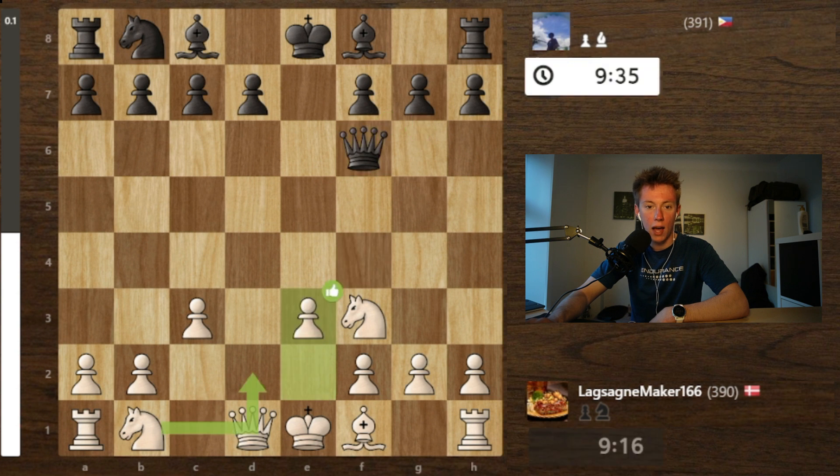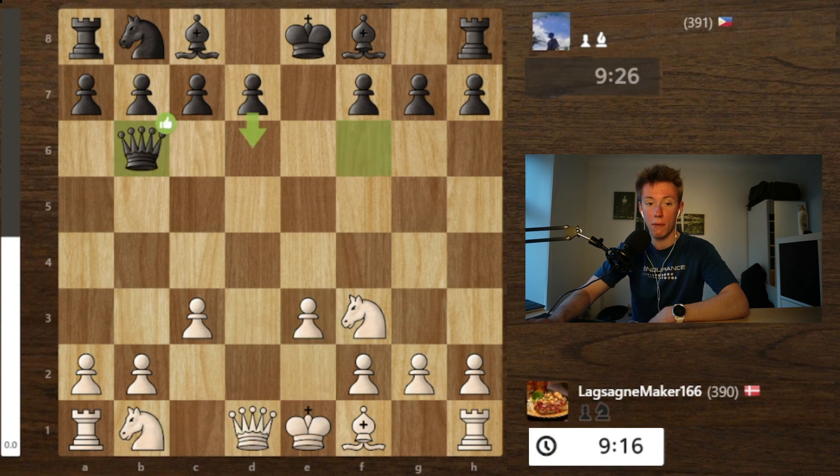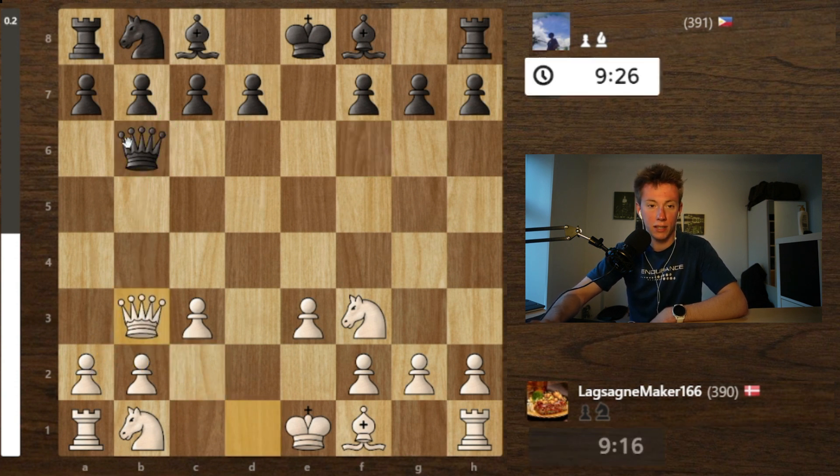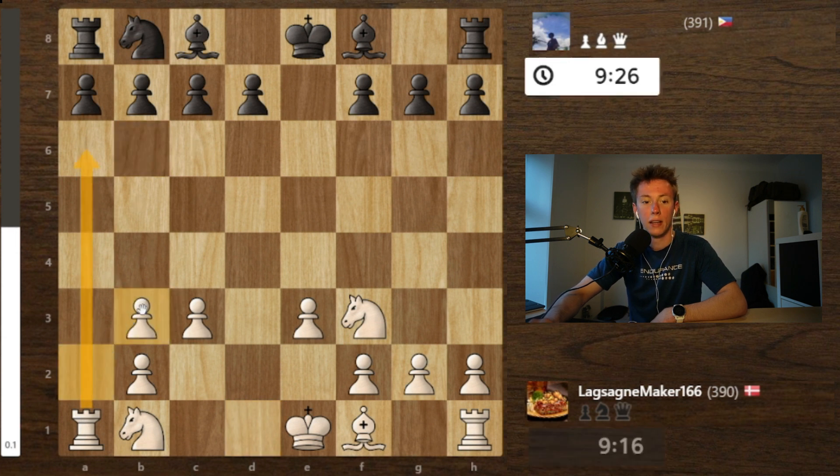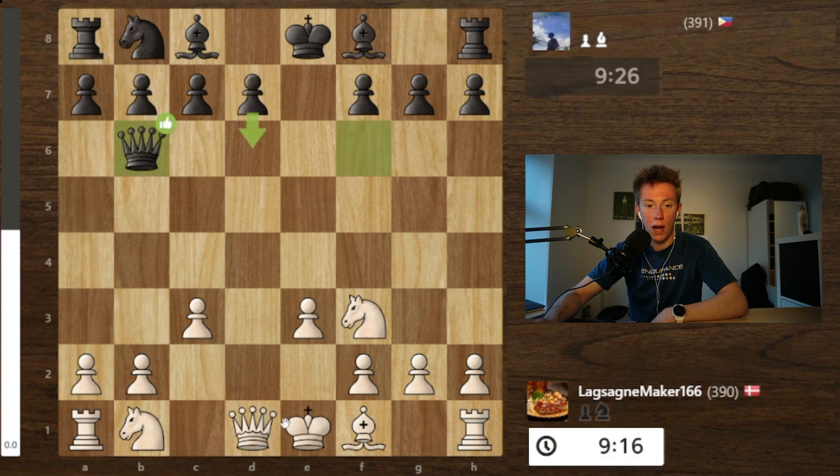He retakes with the queen. I move forward in traditional London structure fashion so I can get my light square bishop out in the middle. Here I see his queen attacking b2, which is very traditional — a lot of players do this — and the best way to meet it is going queen out to b3. Because then you can take with a pawn; if he plays this and takes, you have the pawn and it's now open on the a-file with your rook. I take a little bit of a different approach.